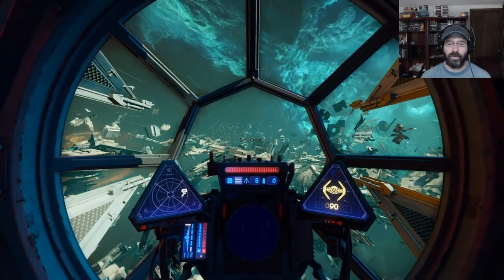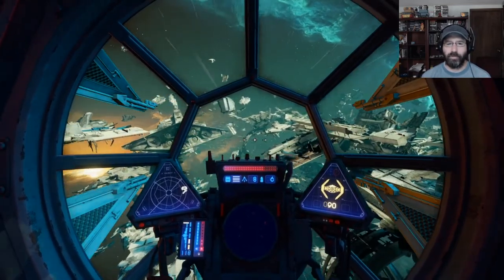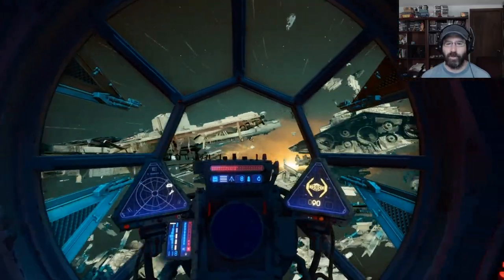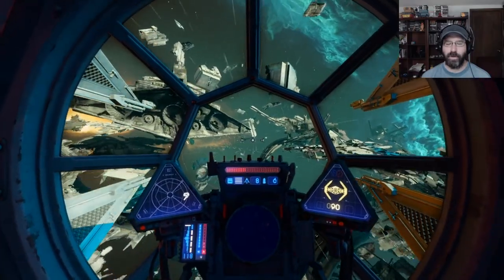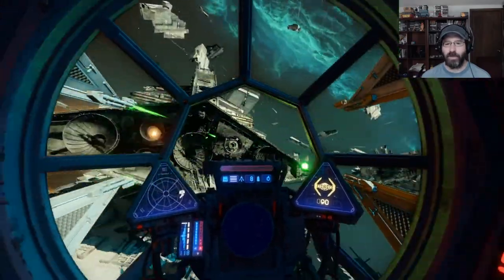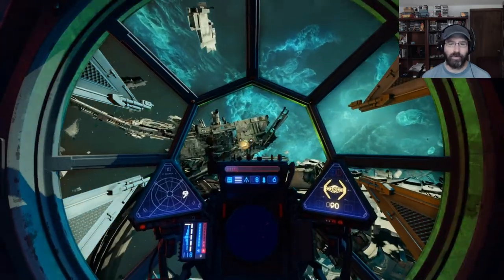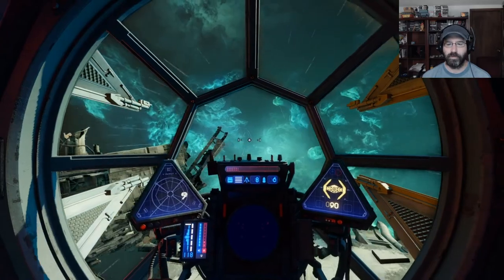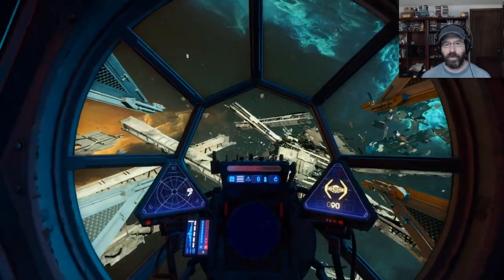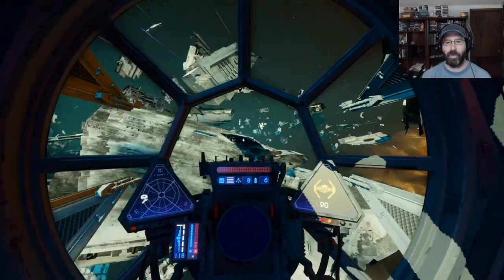So there you have it — your Imperial TIE Interceptor. Still fast, very maneuverable, very good at taking out enemy ships, and with slight modifications you can even be decent at doing damage to capital ships. Hope you enjoyed it, hope you learned something — please like and subscribe and we'll see you with more info in the future.